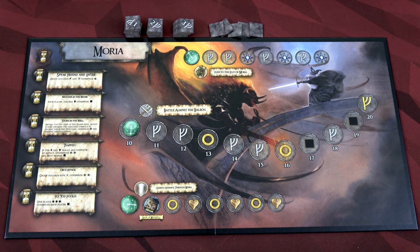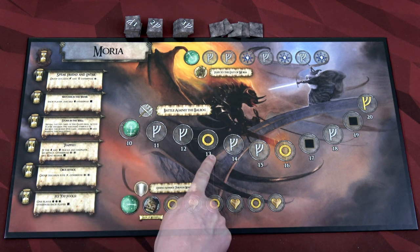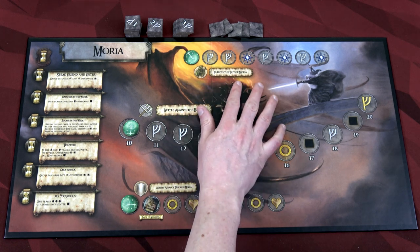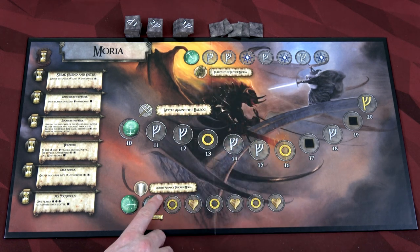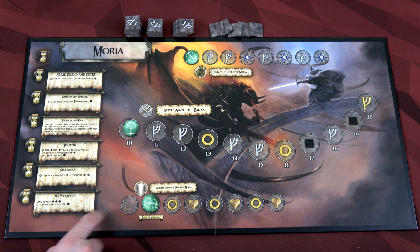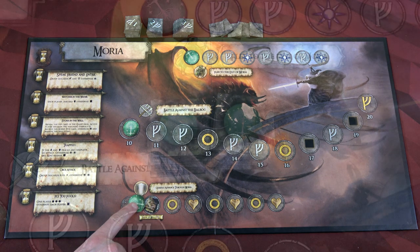The Moria board has three tracks: the main battle track, the traveling track — Flee to the Exit — and down here, the hiding track — Quietly Advanced through Moria. We might be able to gain the Book of Mazarbul if we move the hiding track up one space. Whoever holds the ring activates first, so we start with Frodo. Each turn you first reveal a story tile. These anniversary edition story tiles look way cooler than the originals, though they don't stack well.